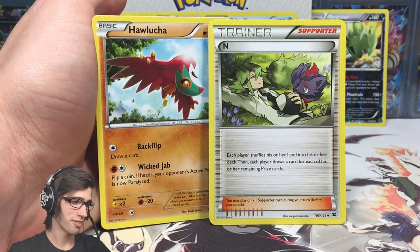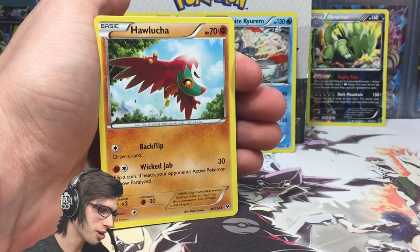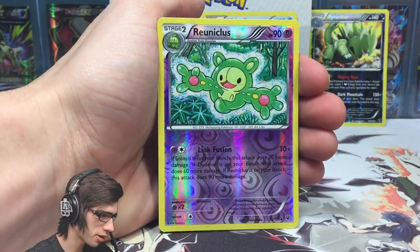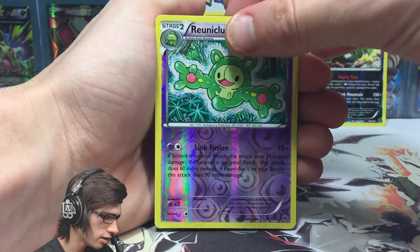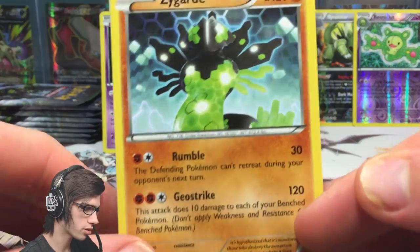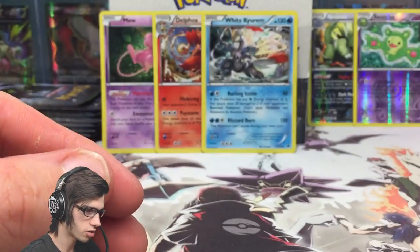Shout out to the Pokemon Evolutionaries - back to back N cards once again! Pack 8: we've got a Reuniclus reverse rare and a Zygarde regular rare - first Zygarde regular rare of the box. It's got 120 HP with Rumble and Geo Strike.